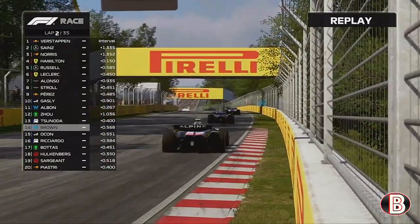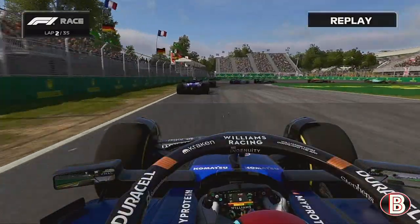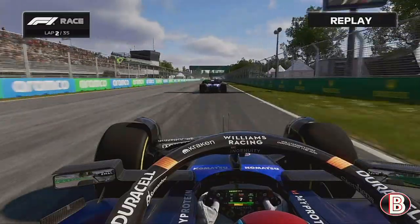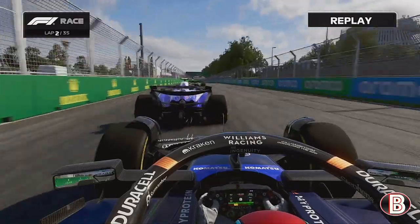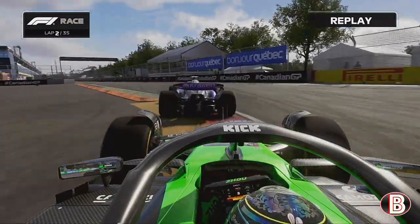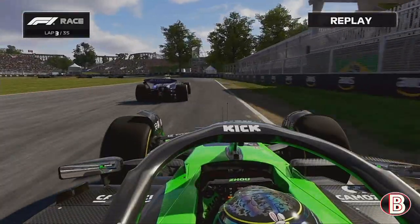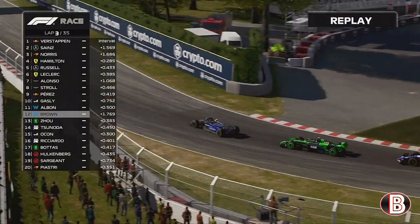As we head down to the hairpin once again on lap two, we're a little bit too far back for the dive bomb. So we're going to try and set it up coming into the hairpin. We've got quite a good launch off the hairpin, getting closer and closer to the back of that RB and Joe Salva. We're going to go to the inside and get both of them. Joe wants to keep his foot in — he can't. And that's two places in one corner. Joe tries to get back on the inside but he hasn't quite got the straight-line speed.